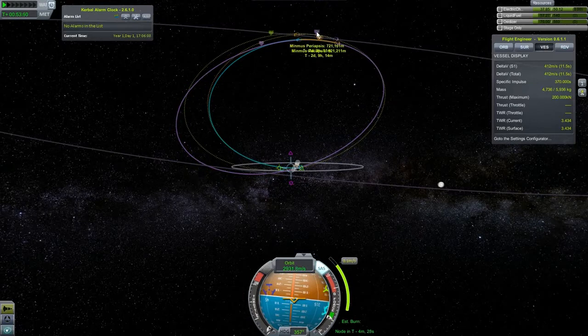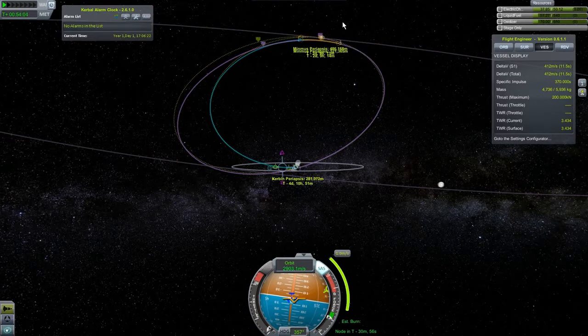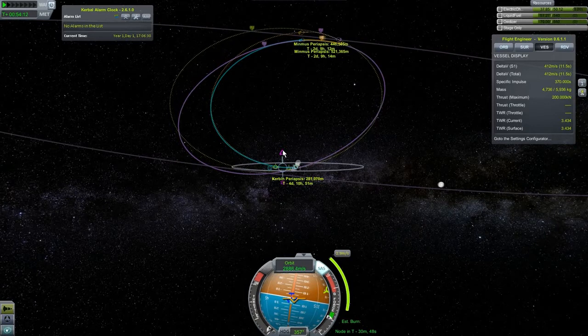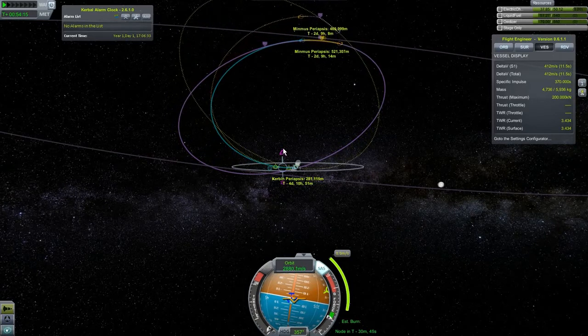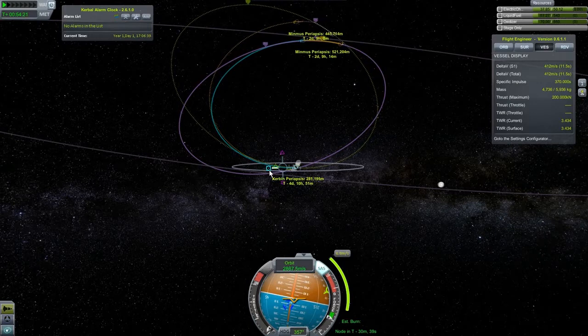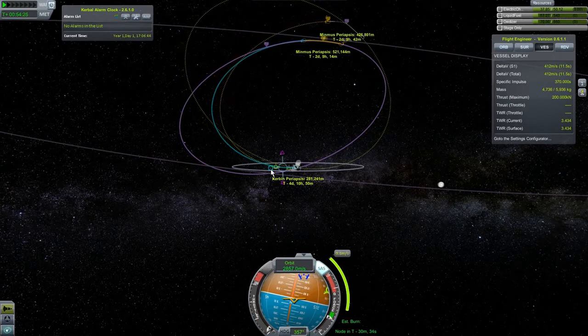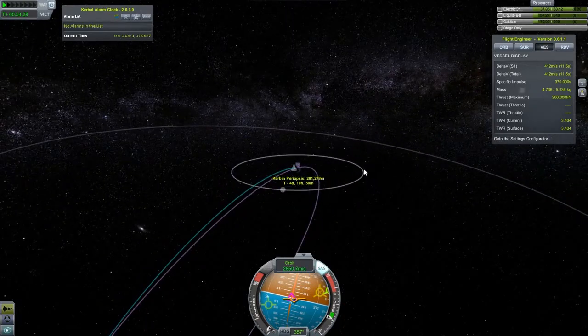That's got to be closer — nope, it's farther. That's actually worse, so nothing I do forward and backward is going to help. Let's kill this maneuver node and make a new one. What about up and down? That's slightly better — 486 going up, 461, 460, and then it goes back up. So right around here is the sweet spot. That makes it worse, which means this should make it better — only slightly. I don't think it's worth it. We're just going to cruise out there.